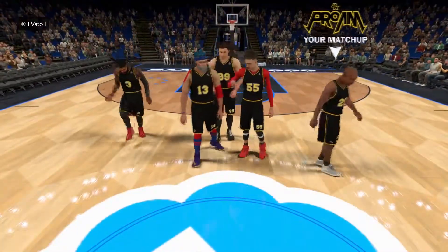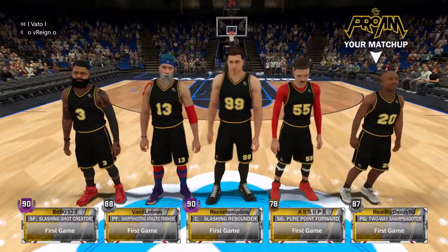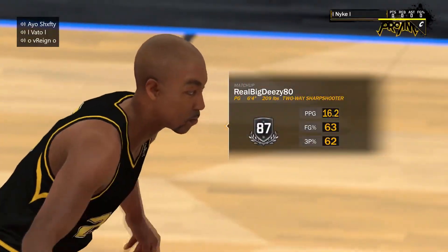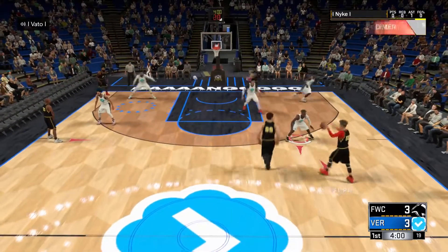We thought about how we could be better as a team on defense and offense and if we needed to make new archetypes and stuff like that. We were 22-2 at this point and this is a game from like a week or two ago, so I'm not going to have everything down pat, but this team that we're playing against in this game is super good.